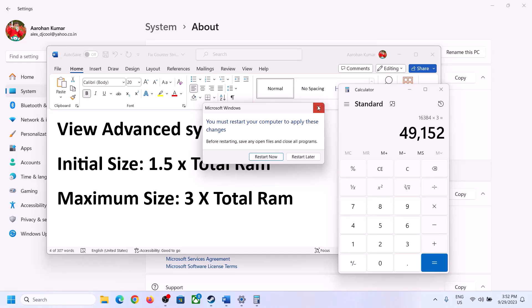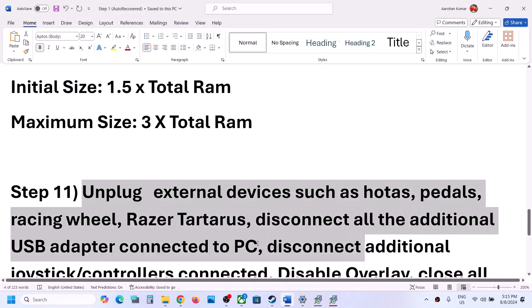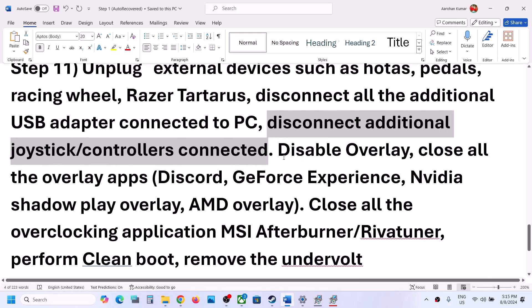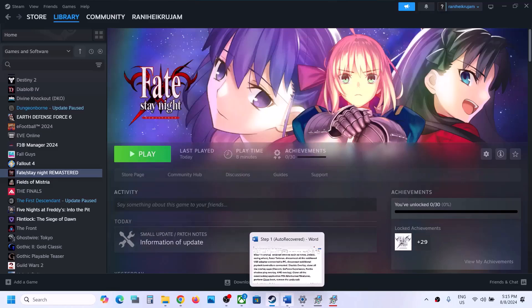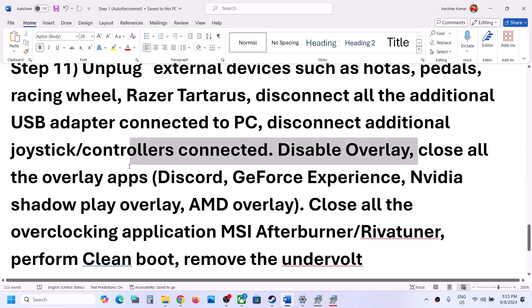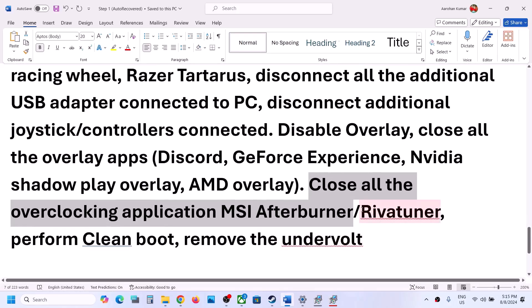The next step is to unplug all external devices you are not using — such as HOTAS, pedals, racing wheels, USB adapters, and extra controllers. Also disable Steam overlay: right-click the game, select Properties, and turn off 'Enable the Steam overlay while in-game.' Turn off overlays in Discord and GeForce Experience as well. Close all overclocking applications like MSI Afterburner or RivaTuner, then launch the game.